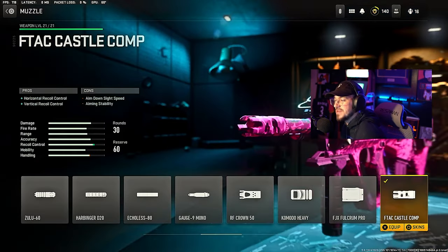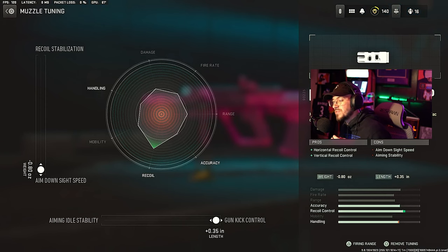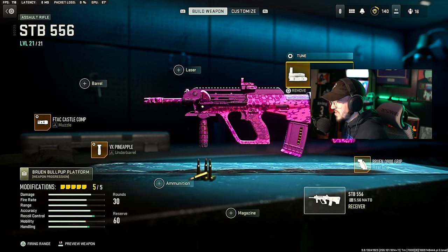We're running the F-TAC Castle Comp for the muzzle, which gives horizontal and vertical recoil control. For the tune, we're going to ADS speed maxed all the way out, and then gun kick control maxed all the way out for better accuracy and recoil control.